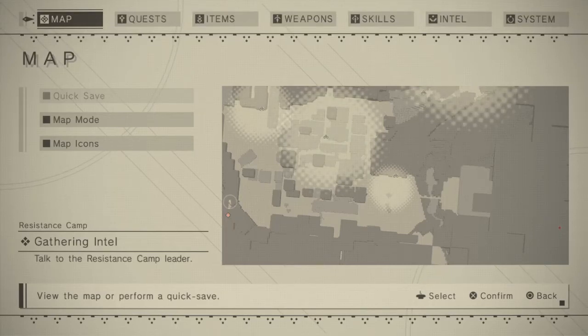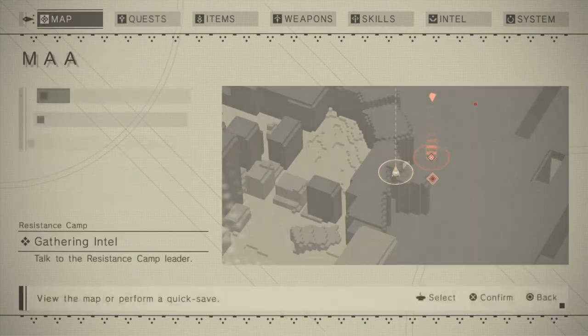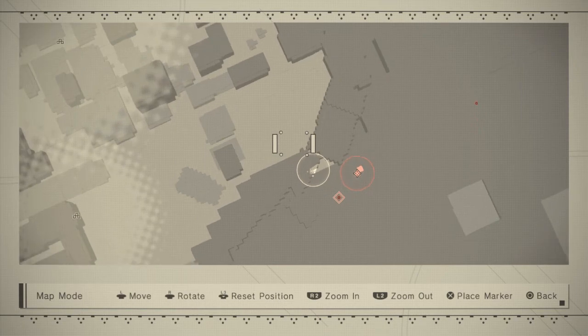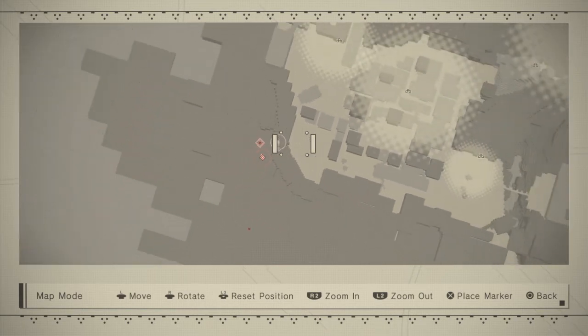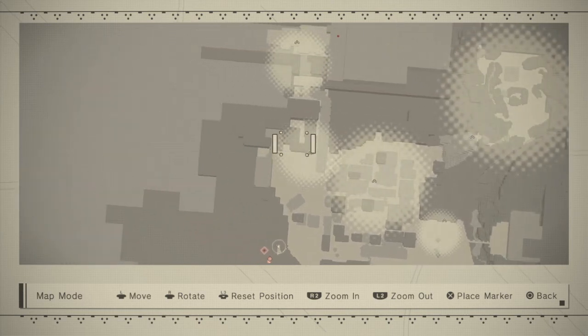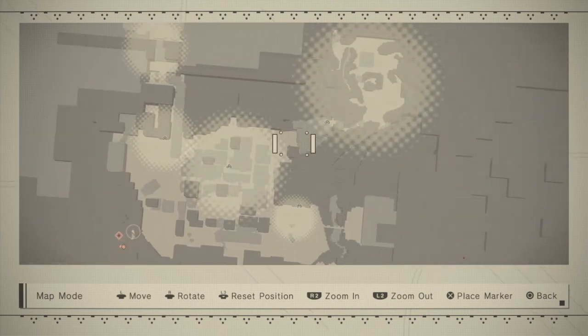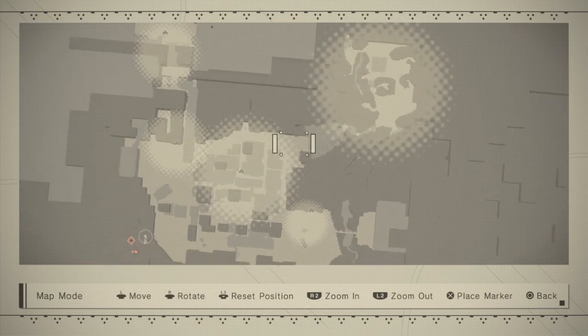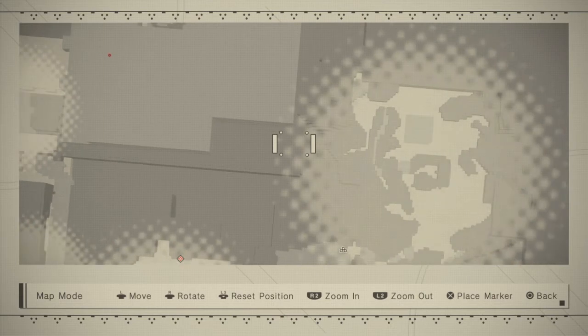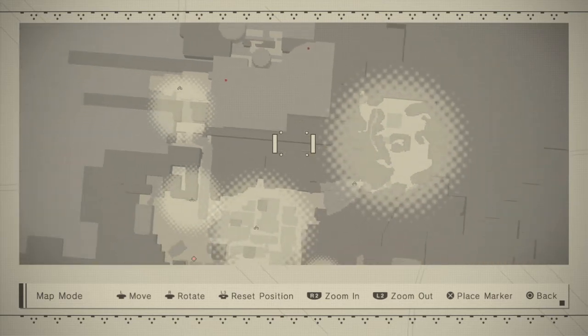Nier Automata on the PS4. This is part five of a research stream. In the last video we explored a desert and there was nothing much to say there. That's the bridge over there and the desert was over in that area. Nothing much to do over there. I couldn't really explore any more than I did but I managed to go pretty deep in it and I found a door that I can't open yet, so whatever.